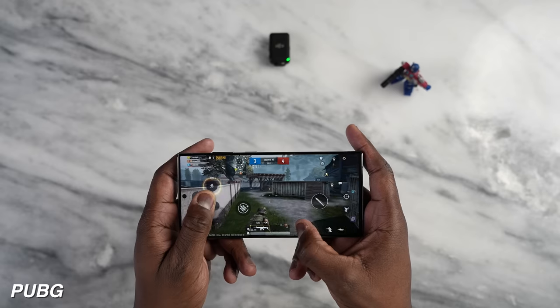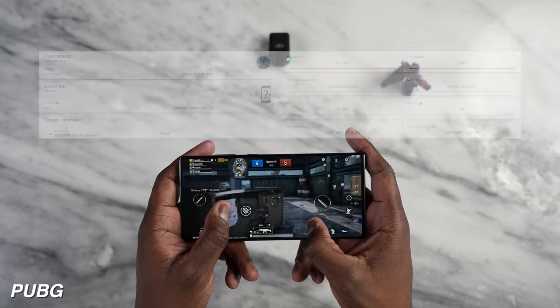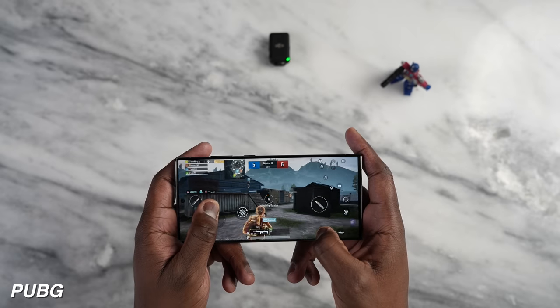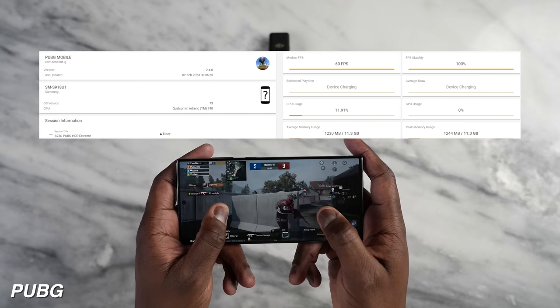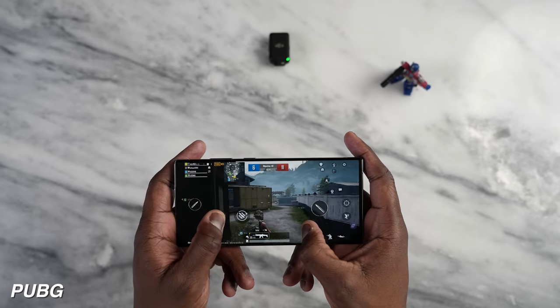Moving into PUBG Mobile, where we push the performance level a little higher. We start off at Smooth Extreme, getting a solid 60 frames per second as expected. Then we move over to Ultra HD Ultra, where we're getting that solid 40 frames per second, which is standard. So I decided to try Ultra HD Extreme — on my Galaxy S22 Ultra I was only getting around 35 frames per second, maybe close to 40. With the Galaxy S23 Ultra and that Snapdragon chipset, you're getting 60 frames per second on Ultra HD Extreme. So you can really push the settings up and get better performance.